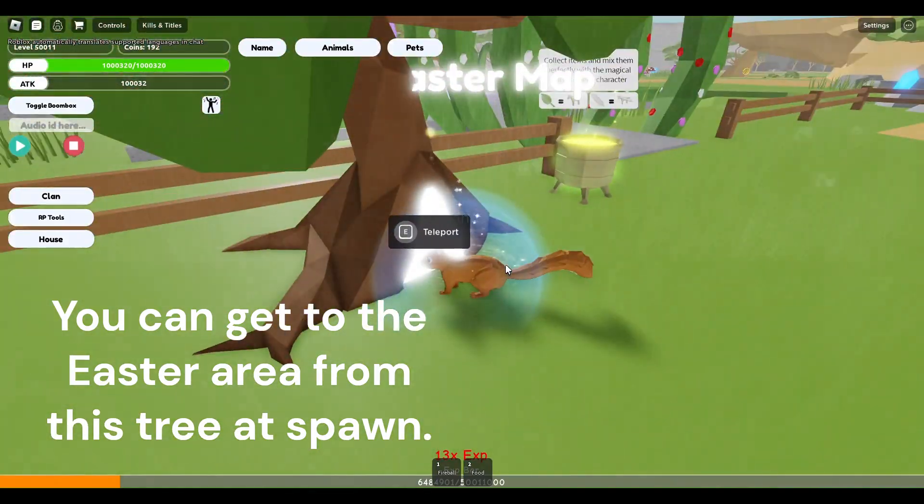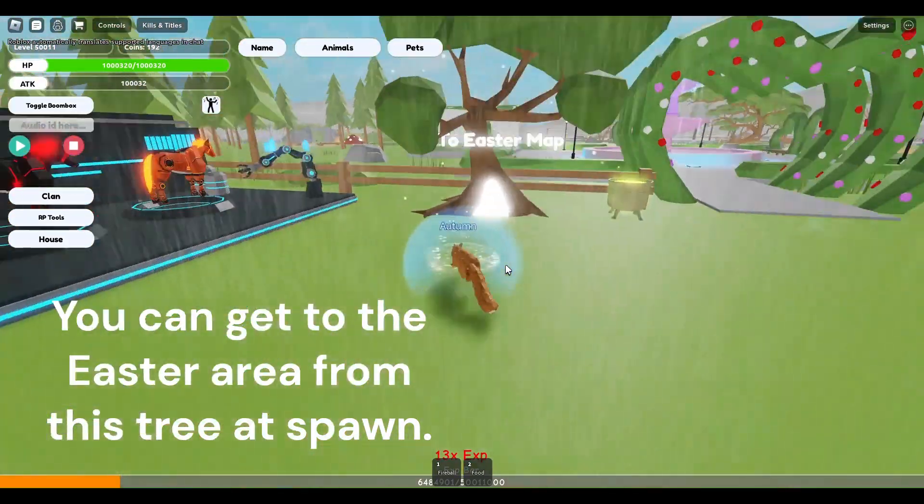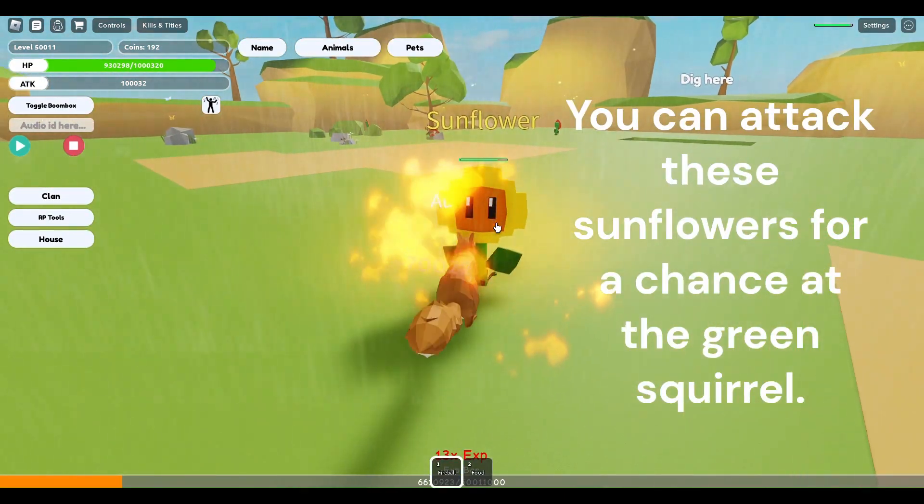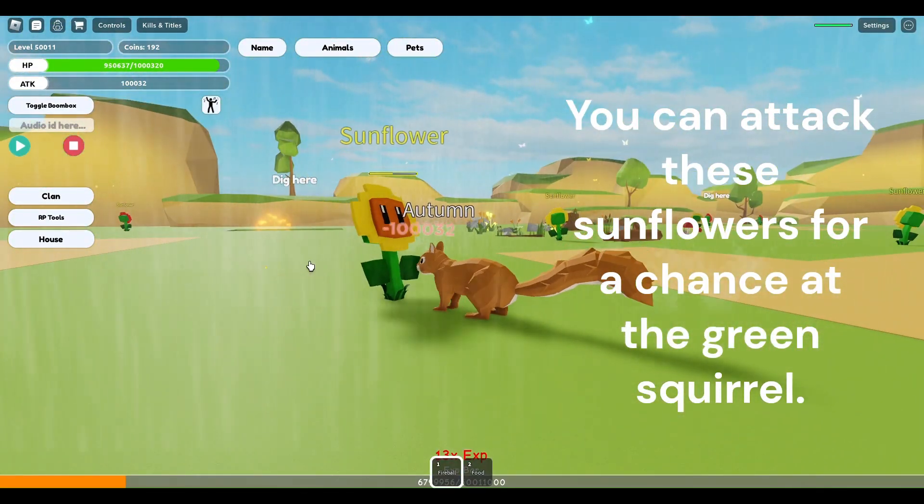You can get to the Easter area from this tree at spawn. You can attack these sunflowers for a chance at the green squirrel.